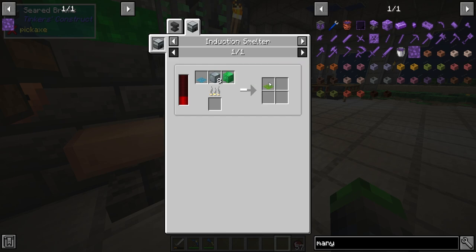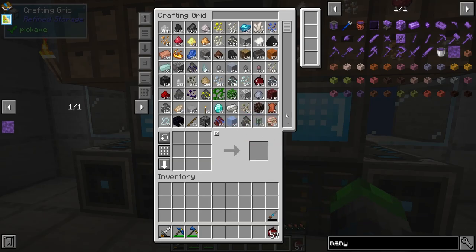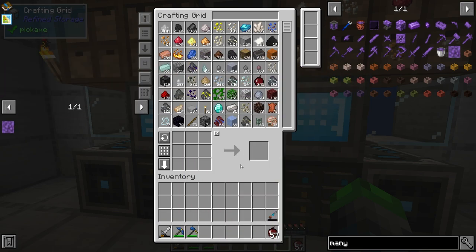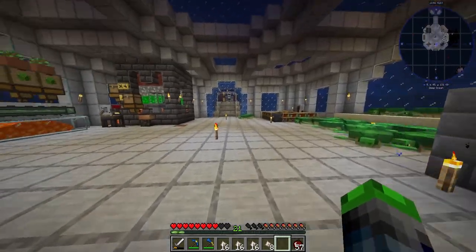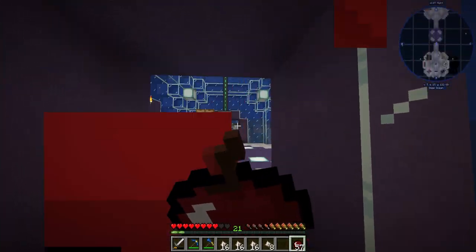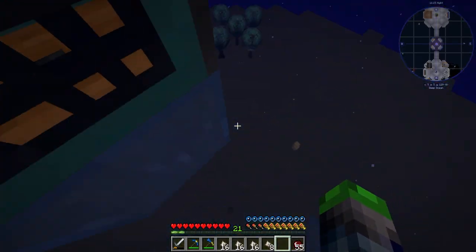We need to get emeralds — how many emeralds do we got? Getting some emeralds would be fantastic. We have two. I believe if you kill some of the guys up top — the pirates — they have a pretty high chance of dropping emeralds, so it just means we gotta go around and kill a few of them. I think we should be able to do that pretty easily.